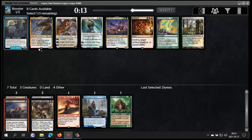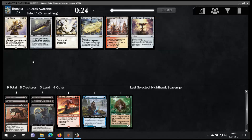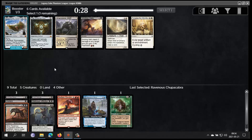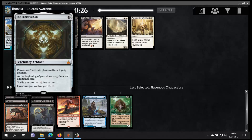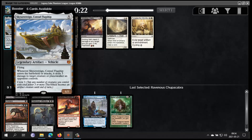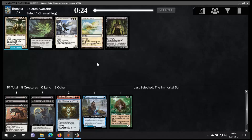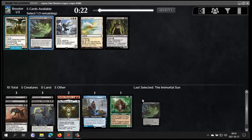Laquatus's Champion is a beast to reanimate. This also keeps me open. Chupacabra — not a bad card to either hardcast or reanimate. We haven't seen any reanimate cards, so I don't think I'm gonna take Sun Titan. This card is sweet. I'm gonna take Immortal Sun — seems like a fine card. Agadeem's Awakening as a nice land.